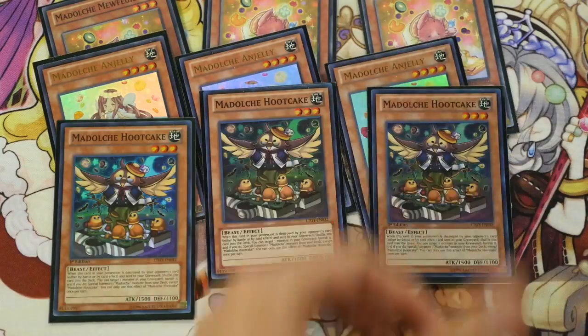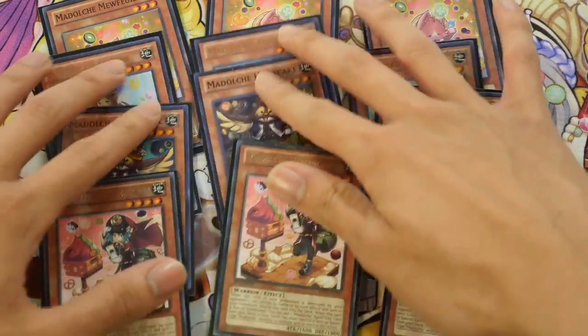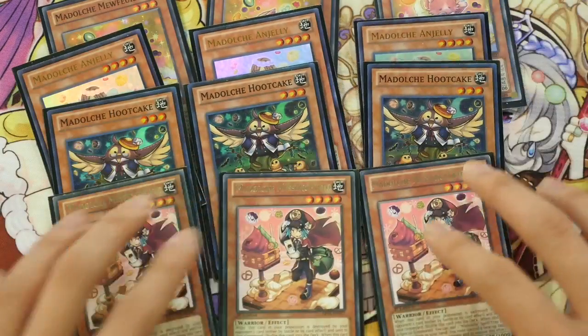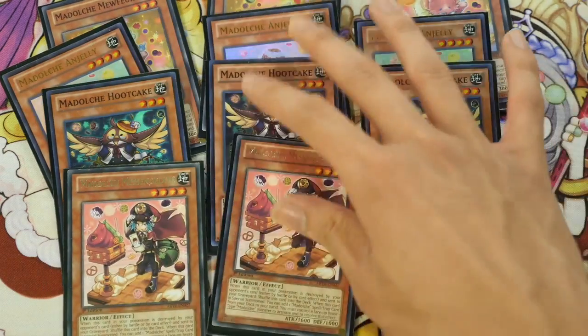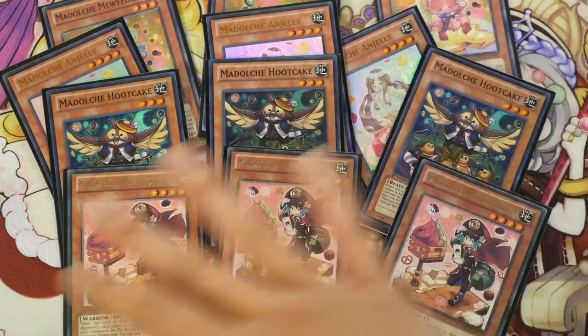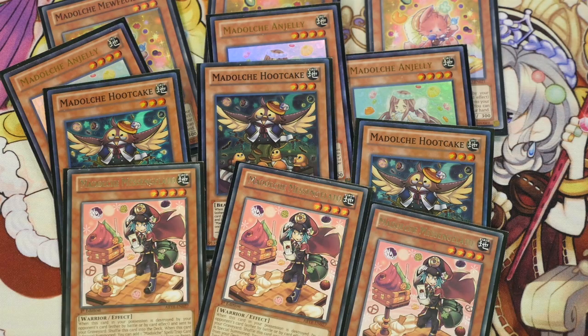I also run Triple Hootcake as well as Triple Messingelato. Some players might drop Messingelato to two, but in my build I always constantly special summon Messingelato out. You can argue he bricks your hands, but he's there for when you need to go off a lot and search out your spells and traps.